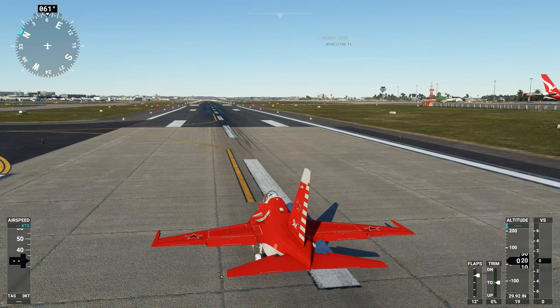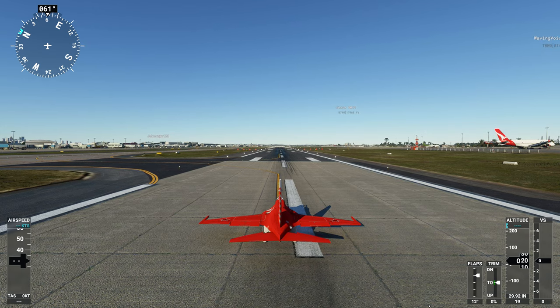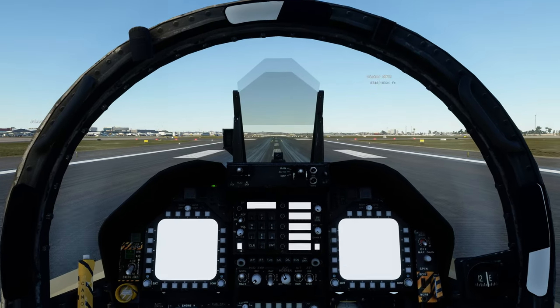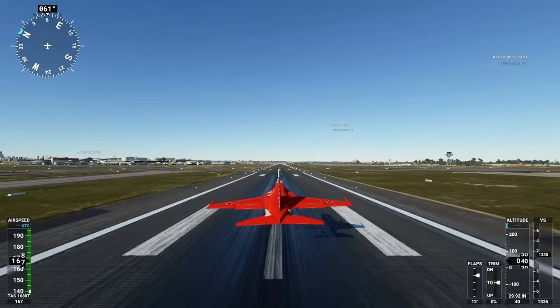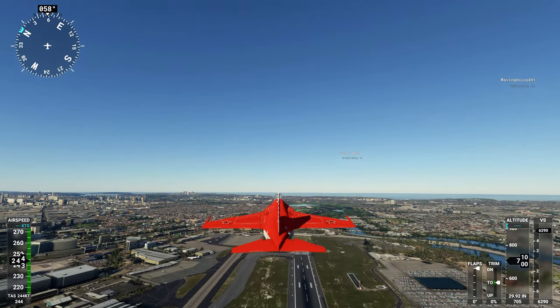There are about six different liveries — this is the only red one. There are a few green and blue-looking ones as well, and a gray. There might have even been a camo. Let's put the park brake on and get this thing going. Let's override the brakes — this thing does get going quite well. F-18 cockpit — it looks pretty. We're up. You won't even notice the landing gear; it's got white tyres. That's a bit of a clunk. Flaps up.